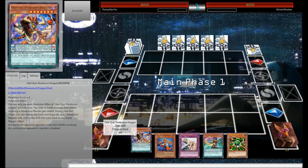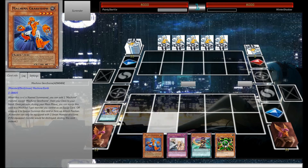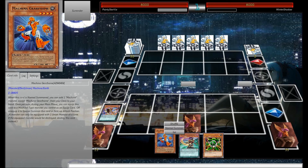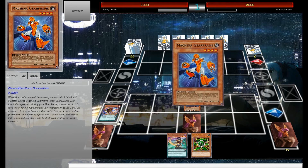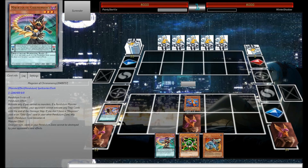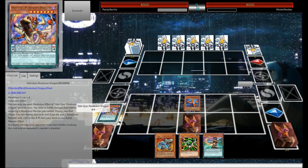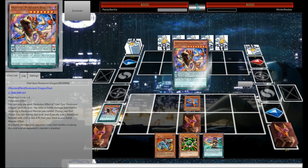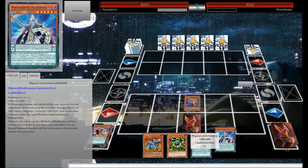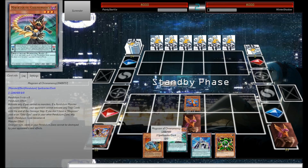We opened up — oh man, we got the bee's knees. We're going to activate that, set this, and normal summon the Gear Frame. You're going to think I'm bad because it puts a monster on the field, but I don't really care. End phase — I can destroy this, yes, and I can get myself the other one. Now we have both Pendulum cards and now we can be really nice.